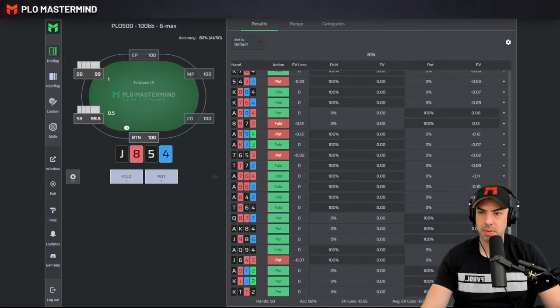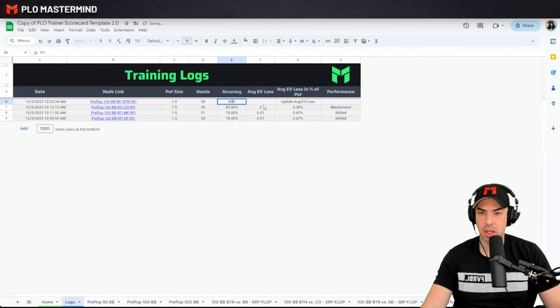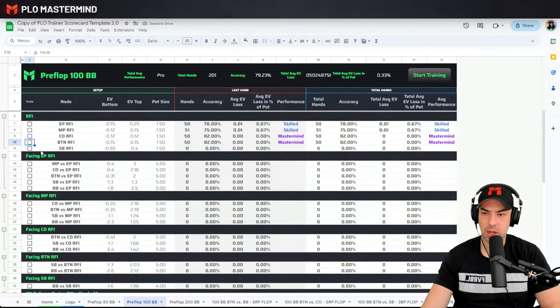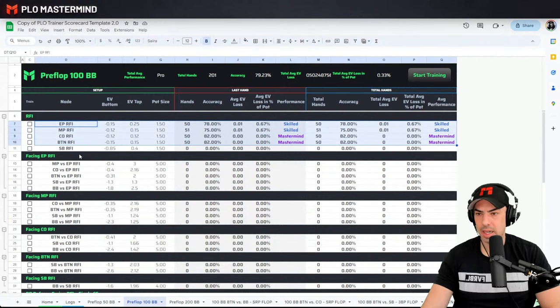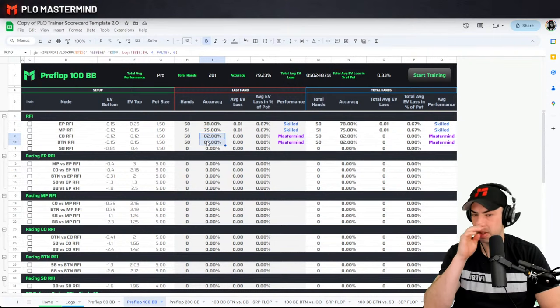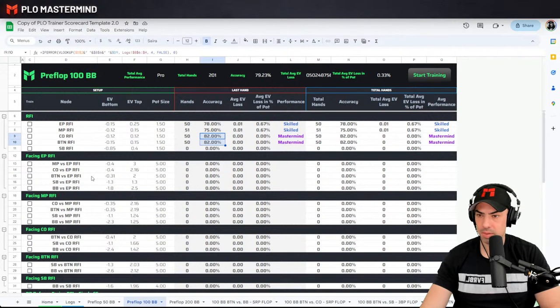82% accuracy. We're performing pretty good on button RFI. Looking back, EP and MP we were struggling — accuracy was relatively low at 78% and 75%. I did better in the cutoff and on the button, but still can be improved. Higher accuracy would be better. As I said, I feel like I'm a little bit rusty in those areas.